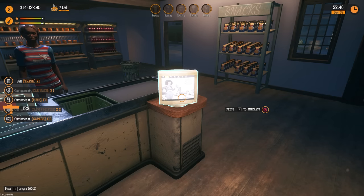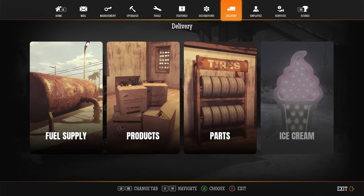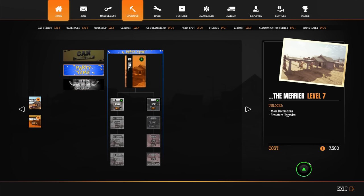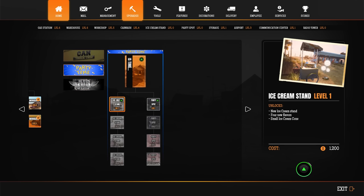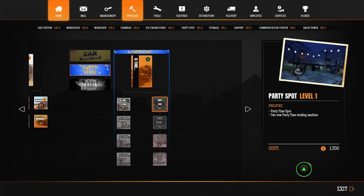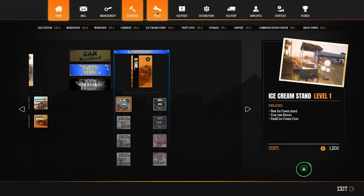I think we re-bought them twice because we went from like 15,000 to like 14 real quick. It's still locked — that's just toxic. Where do we see that? It was under 'Upgrade.' So Party Time — we've got one for each. 1,200 dollars would give us the ice cream stand level one: a new ice cream stand, four new flavors, and a small ice cream cone. The party spot would consist of a level one party time spot and two new party time vending machines.